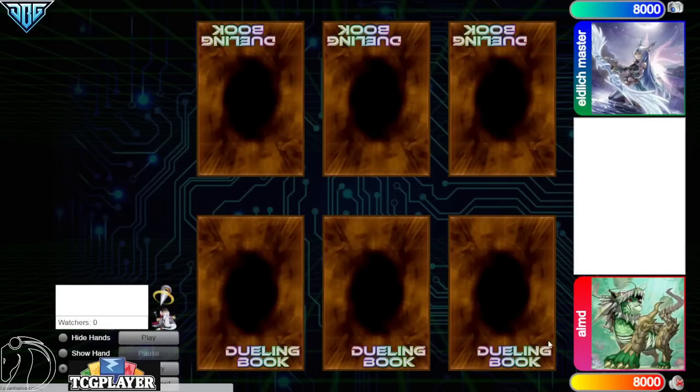Hello guys, the DB Grinder here, back at it again with another video. This time we have Almond with 224 rating versus Eldritch Master with 195 rating.